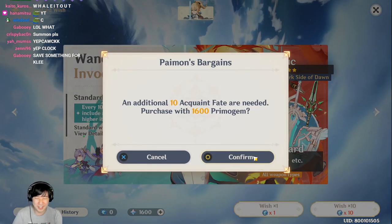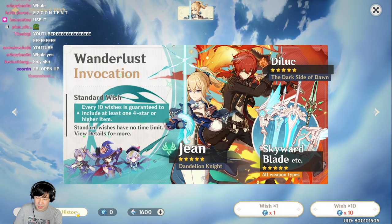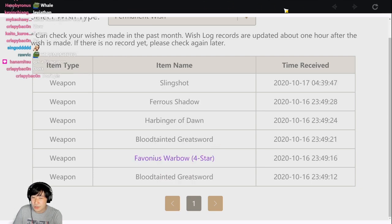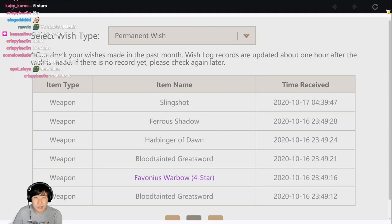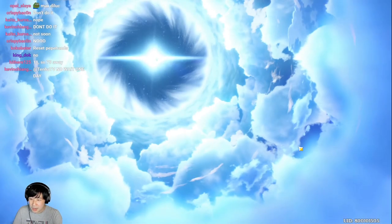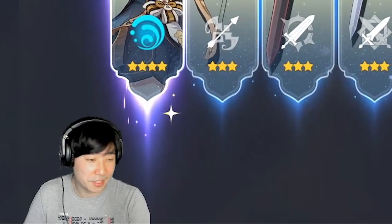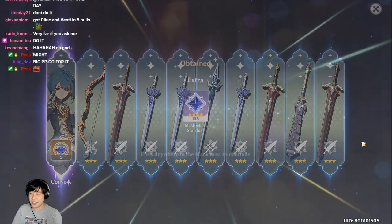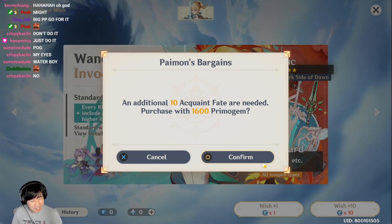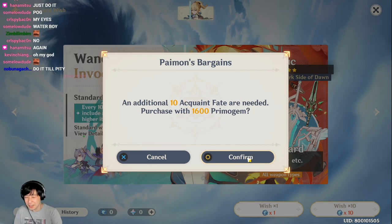Let me check if we're going to hit pity very soon. Looking at the history — okay, so that's six pulls since I got Qiqi, not too long ago. Let's go ahead and do some pulls. I might get a five-star right? I might get a five-star — okay I didn't get it, but that's okay.